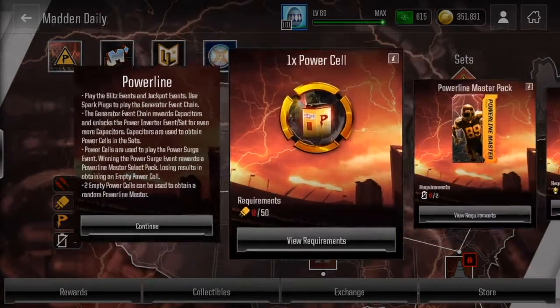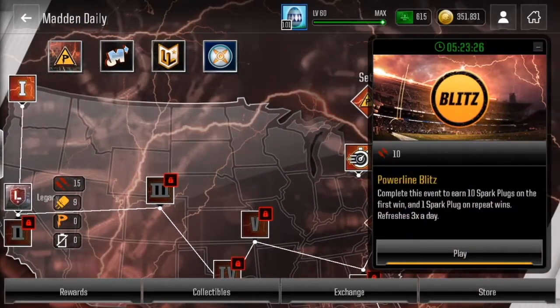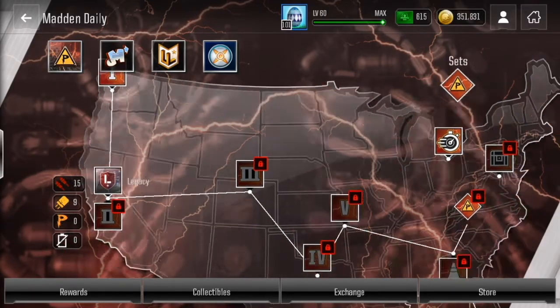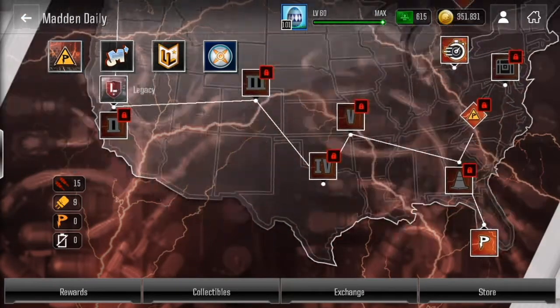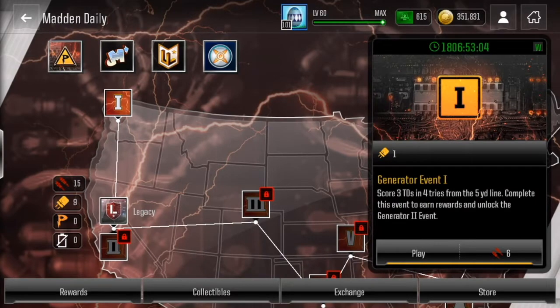So let's just get into the start of what you need to do. When you first log on, I believe they give you 30 tokens. I got 30 tokens when I first logged on, and I was able to complete this whole thing once. It costs six — yeah, six Powerline spark plugs.